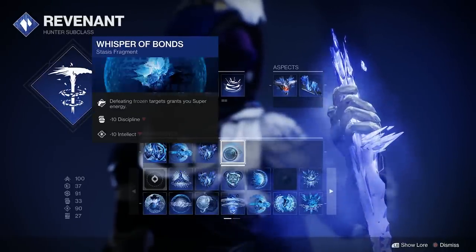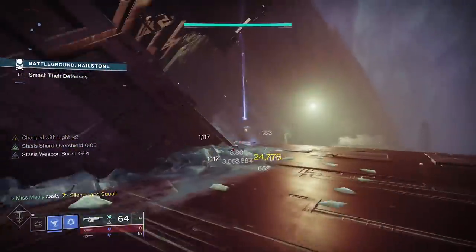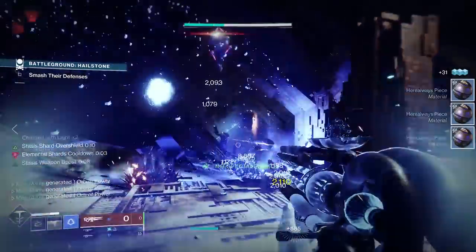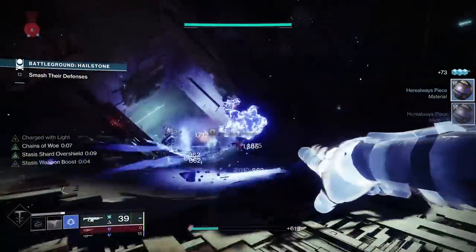Our last fragment is Whisper of Bonds — defeating frozen targets grants you super energy. You're going to be a super conductor with this build. With the orbs, the super energy from Whisper of Bonds, and everything together, you are really going to be generating a lot of super energy for yourself and your teammates.